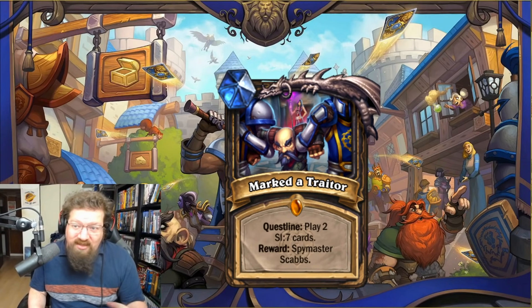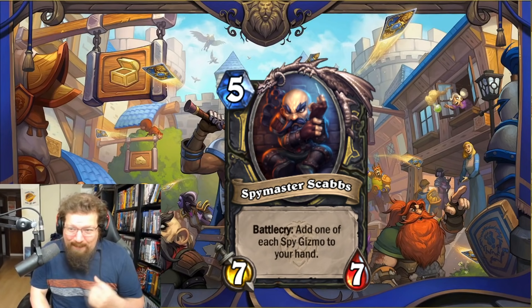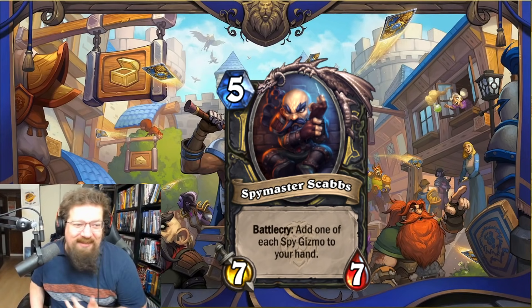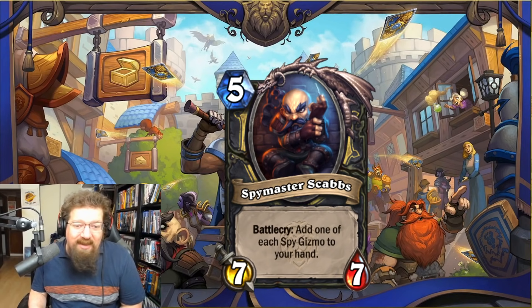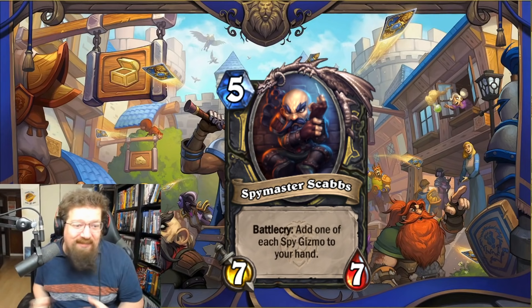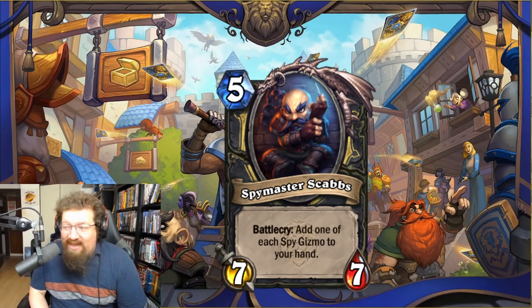You have to play six SI7 cards in total to complete the questline, and your reward is Spymaster Scabs. Battlecry: add one of each Gizmo to your hand — five insanely good cards. I feel like the Scabs part is actually the worst part; just getting a couple of tempo cards along with your SI7 cards is solid. All these cards are quite good. Then you play Scabs — it's like a five-mana 7/7 Yasera-kind of thing, gain a bunch of value. It feels like a tempo-value card, not a win condition. You can Shadowstep Scabs, Tenwu it, keep bouncing it and getting more Gizmos. Overall I think it's a playable questline. I'm giving it a three out of five in Standard and three out of five in Wild.